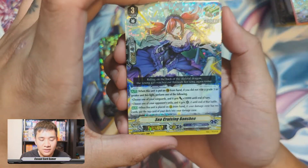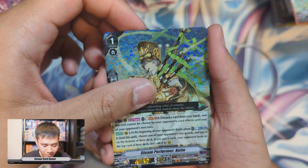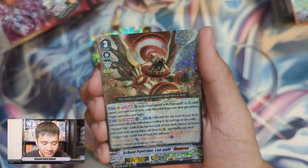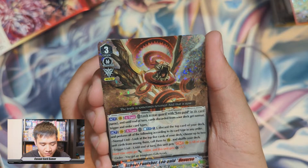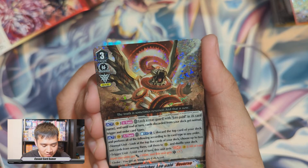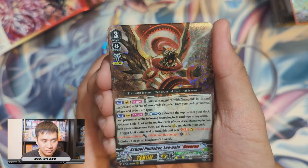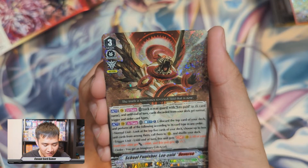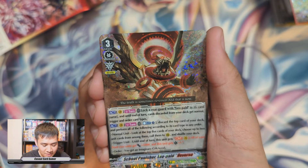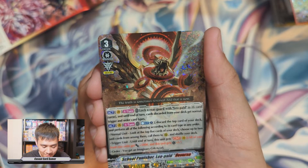We have Witch of Cursed Talisman Attain — fun in witches, I've heard — and Betty Betty Beats Angel. Next: Sea Cruising Banshee, Black Dragon Knight Vortimer, Steam Performer Calm, Barcode Zebra, and Leopold Reverse. Act once per turn: lock a rear guard with Leopold in his card name until end of turn — cards discarded from your deck get normal trigger and order card types, so all those Great Nature abilities activate.